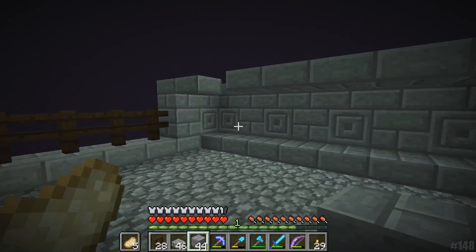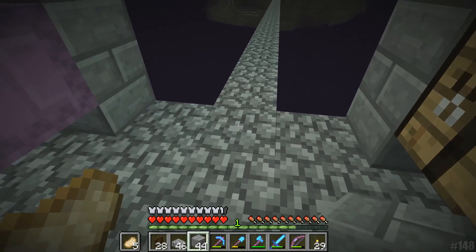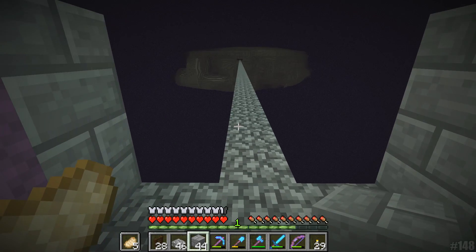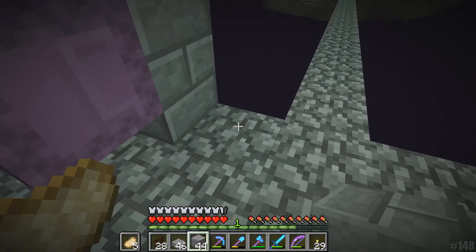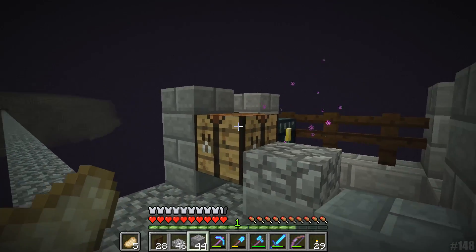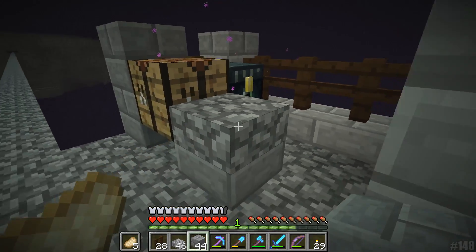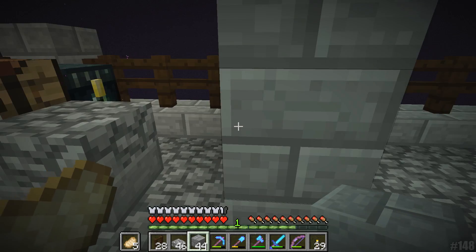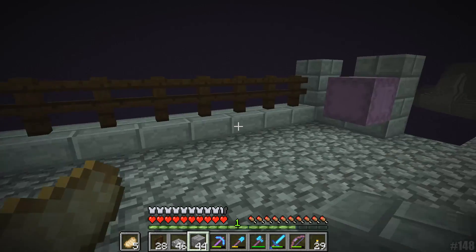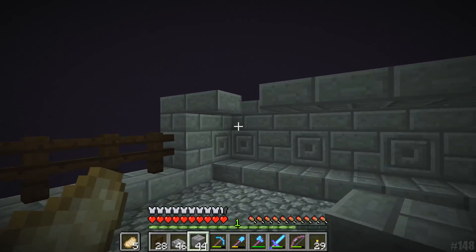All right guys, check it out. This is the progress I've made so far in terms of the platform. As you can see, the bridge is entirely built. What we're going to wind up doing is replacing this bridge entirely with ice or compressed ice, so we can get to and from the island extremely quickly in a boat. It's three blocks wide for the entire bridge.